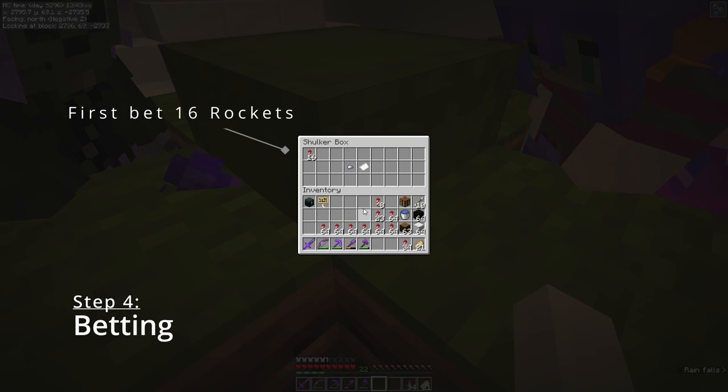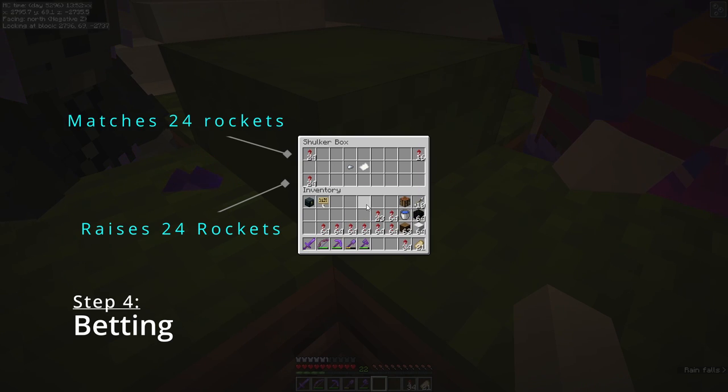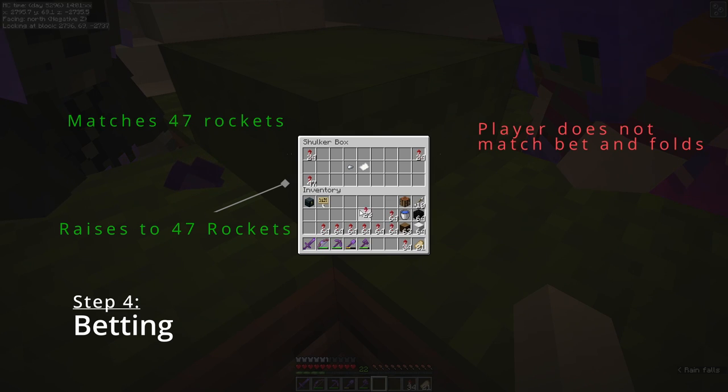Players will take turns starting rounds in clockwise order from the dealer. The first player places their bet into the shulker based on how confident they are that they have the highest or lowest stat for that round, or if they have a bad stat but want to try and bluff the other players into folding. Other players then take their turns to either match the bet placed, raise the bet placed, or fold out of the round by not placing a bet. If the bets are too high and you fold after you've already placed a bet — too bad! You lose your bets that round and the winner takes it all.